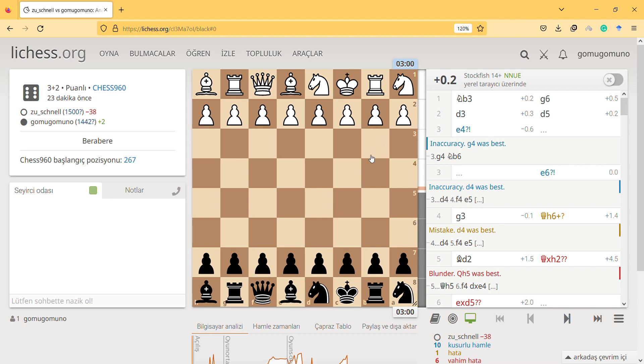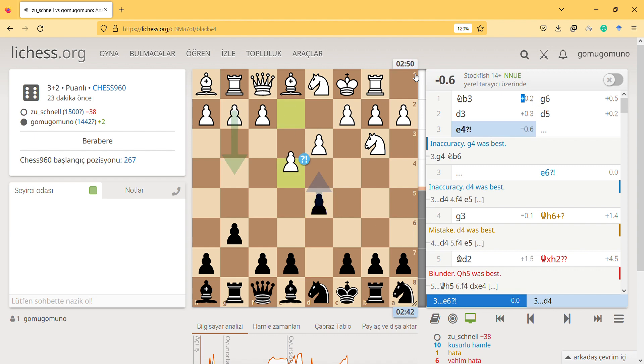Hi, hello. This is a new Chess 960 random chess game. I thought I played this interesting game with black pieces. Analyzing the opening of Chess 960 is important for chess skills because it really shows that you know the real theory behind that game. e4 is a mistake here, not an inaccuracy.